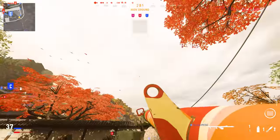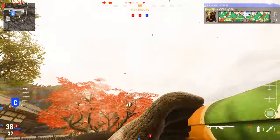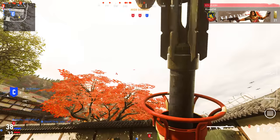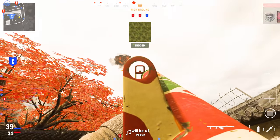The second camo category is Surgical — destroying 100 streaks and field upgrades total. Really easy. You will complete this while doing your Predatory Ambition and Reptilian challenges, because those both require 50 ground and air streaks.